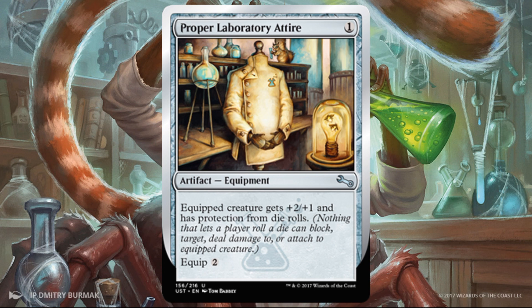Proper Laboratory Attire — the lone normal artifact of this particular faction. It's just fine. Protection from die roll is kind of quirky and interesting; sometimes it'll be relevant. But even if it's not, giving something +2/+1 as very cheap equipment could be good for this faction as well.